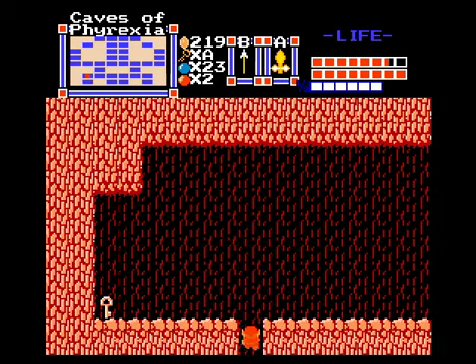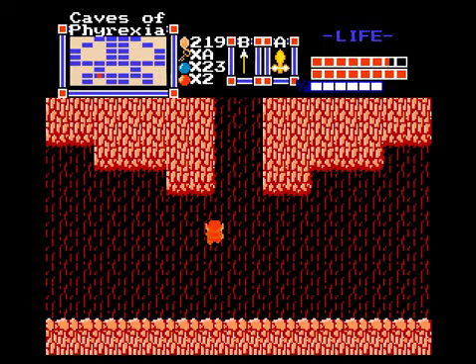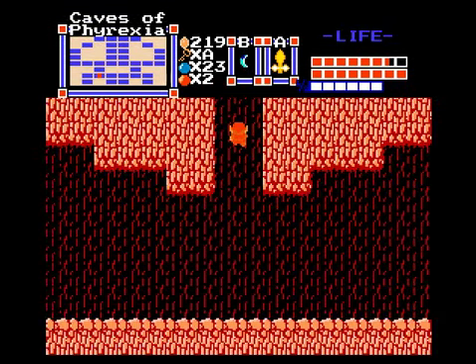I think we only need a few more items. We still need the level two bracelet and the golden ring — I think that might be it. Let's go back through here to the super dark nut room. There'll be a staircase that'll take us to another portion of Phyrexia. Take out all these super dark nuts — you know what, I can afford to tank these guys now.